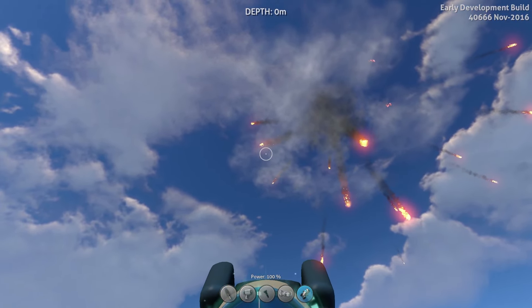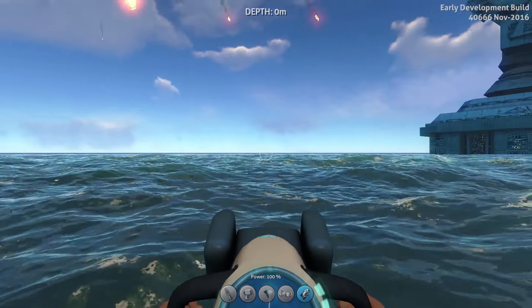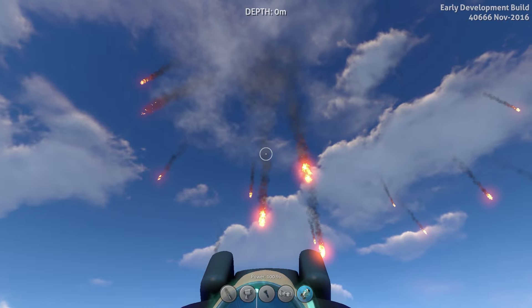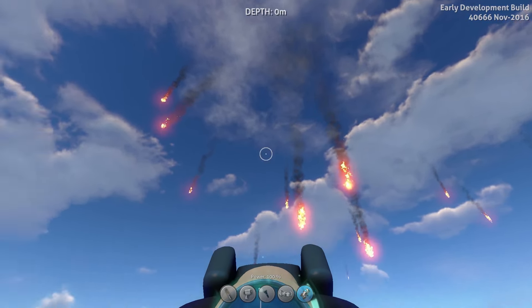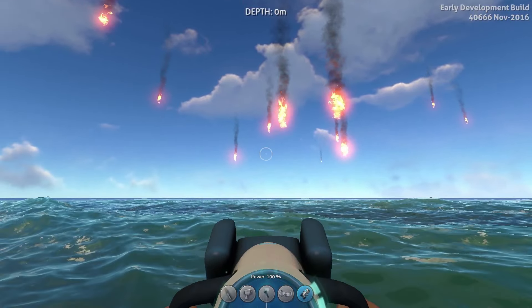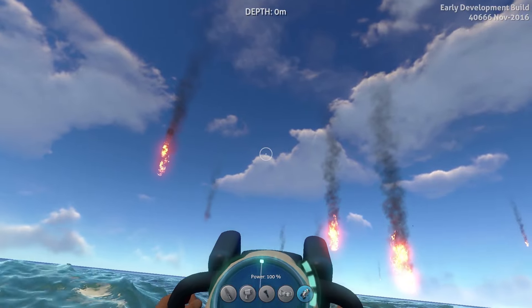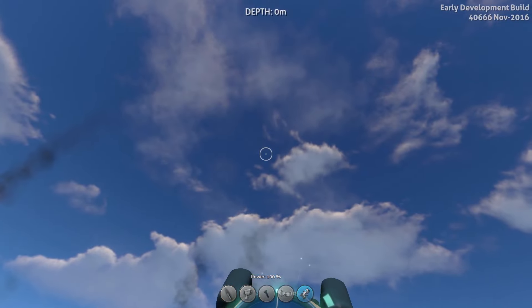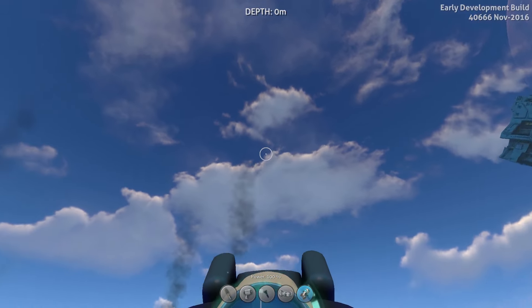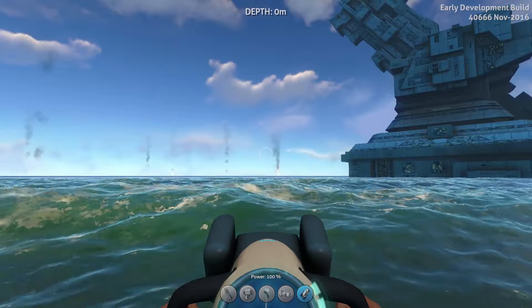I think they added a bunch more particles and added some detail to them, and they will keep going down until they hit right above the ocean and then disappear. Also in testing this, it seems the particles are random — every time you shoot it off, each time is different, so it's not like a set trajectory that each projectile has. That's pretty cool.